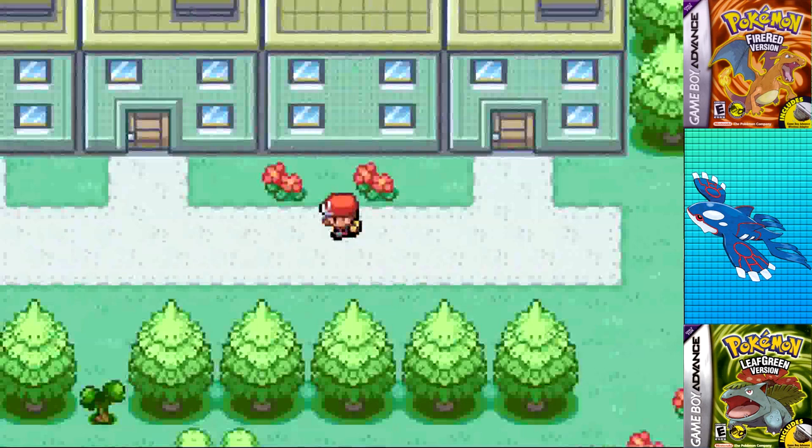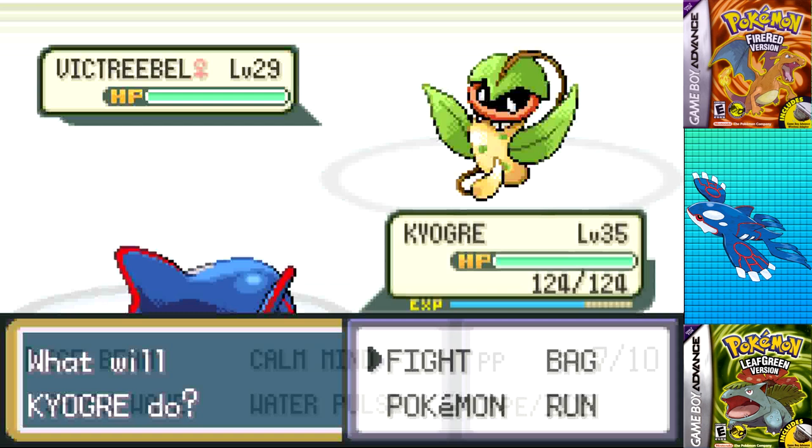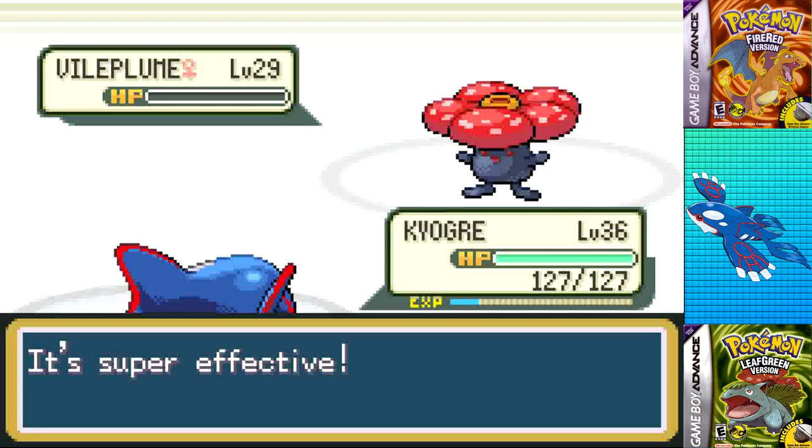With the Pokeflute in hand, I headed back to Celadon, grabbed the free PP Up, and went into the gym. I figured fighting most trainers would be a waste of time, so I fought just two required ones to reach Erika with plenty of Ice Beam PP to spare. She leads with Victreebel — a single Ice Beam taking it down — as it does with her Tangela and Vileplume as well. I knew that move would make the fight trivial, and here we are, better off for it.